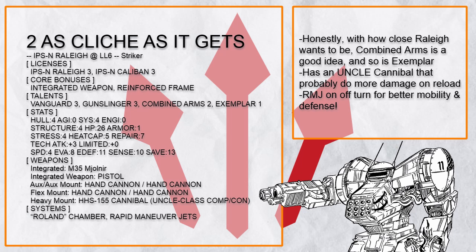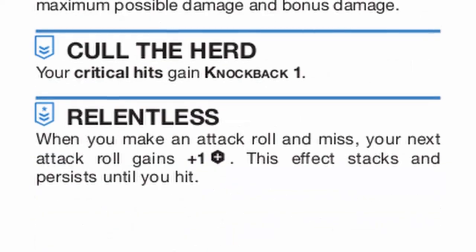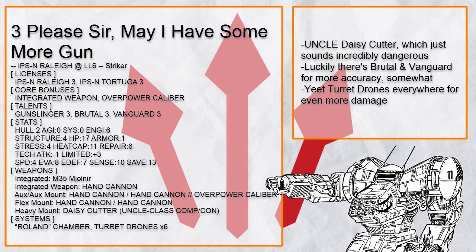Or you can get other types of shotguns, like a Daisy Cutter which benefits from Brutal 3 a lot so it can actually hit a lot of people even with uncle's difficulty, and just throw turret drones everywhere on the off turn. More damage in any way possible is always good.